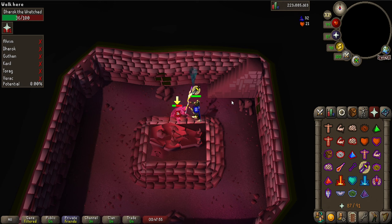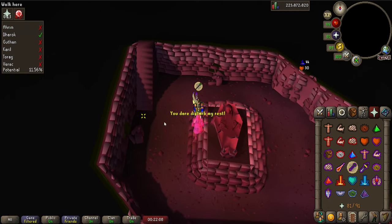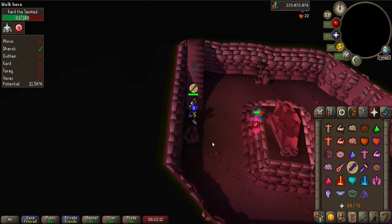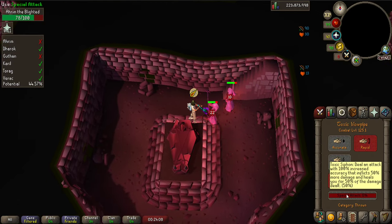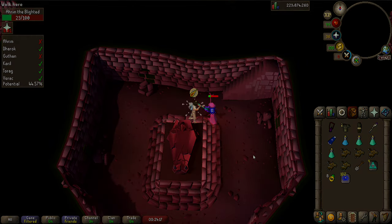Generally, you'll just want to bring the tankiest armor you have. The two exceptions are Karil and Ahrim. Karil has some magic defence bonuses but still only has a magic level of 1, so he is still quite susceptible to magic attacks, but if you want you can bring a melee weapon to speed up the kills. Ahrim has high magic defence and a high magic level, so your magic attacks won't do much here. Ideally you want to bring some ranged gear to kill him, but you can also melee him if you have a low Ranged level.